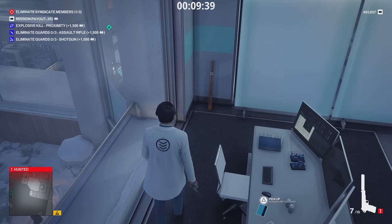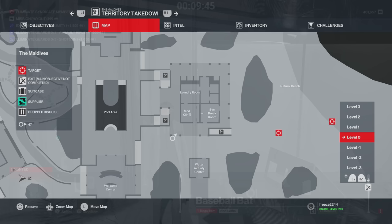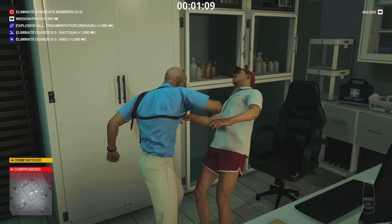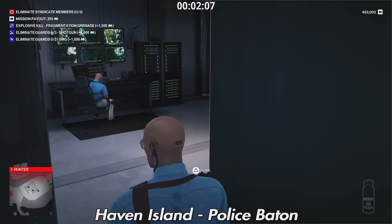Haven Island — go to the med clinic and you'll find a Modern Emetic Syringe, a common item. There are also lethal pill jars in there but you can't bring those back to the safe house. Also in the security outpost is another police baton — it'll be in one of the lockers.